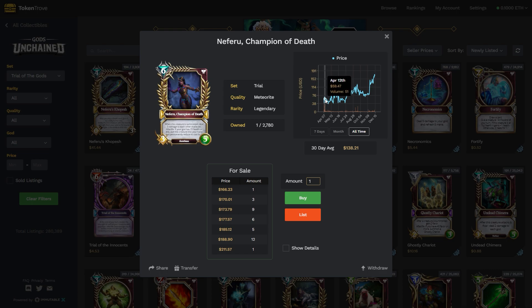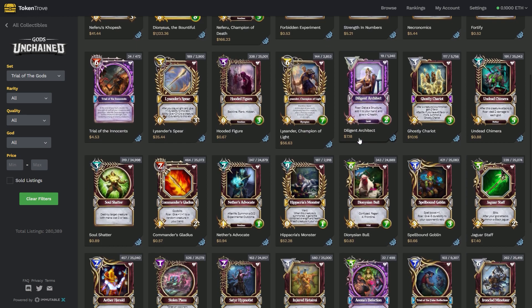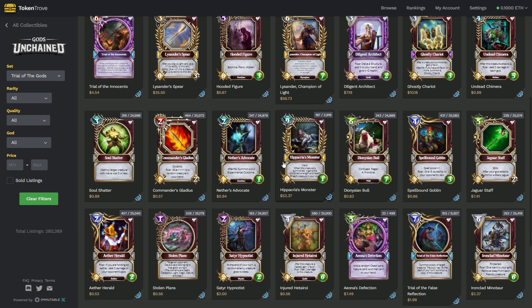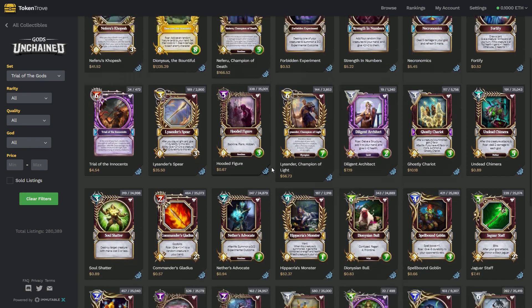So you buy Neferu at $50, buy a bunch of her, hold her, and now sell her for $160. Give her another year to appreciate in value and suddenly she could be worth five times more, ten times more. And you just see that kind of appreciation all over the place. This can be especially true when you're looking at some of the lower value cards that are also very powerful — the Wildfire was a really good example of that.